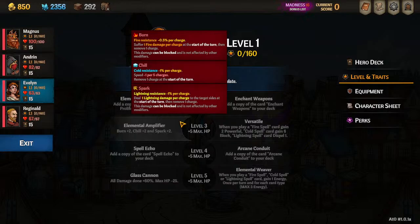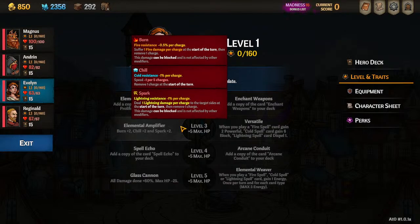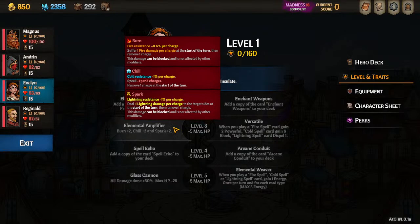I'm going to mention Burn in this guide a lot, in the hopes that it gets un-nerfed a little bit, or if you really are trying to run a Burn team. Everything I mention for Burn is also applicable to Spark — you'll basically pick one or two elements for Evelyn. We're going to always focus with Chill and then one of the other two. Right now Burn is nigh unplayable at any decent madness level because of how gimped the resistance thing is.